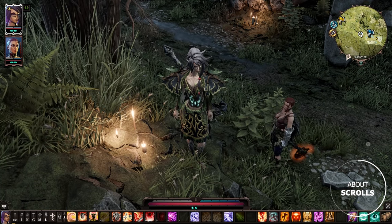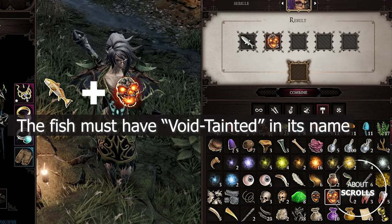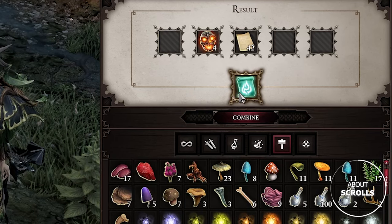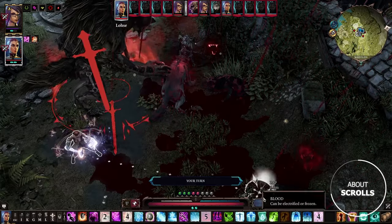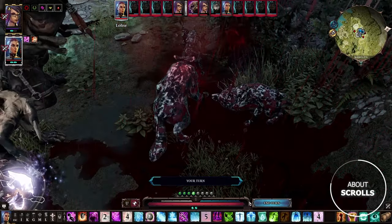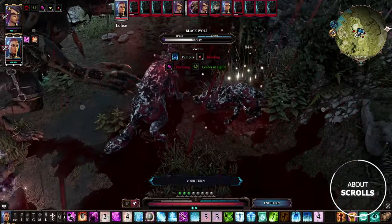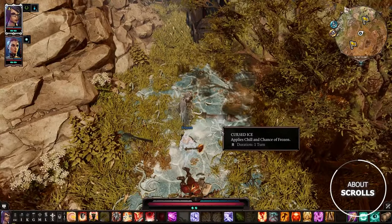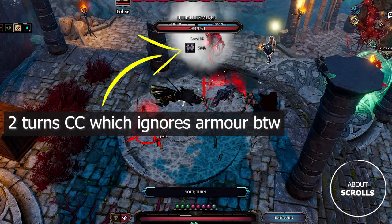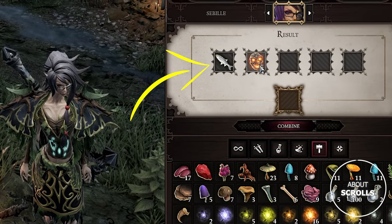There's also a pretty cool recipe worth attention. Combine any void-tainted fish, a high-quality or alien tormented soul, and a sheet of paper to create a cursed scroll. It has a lot of interesting interactions with surfaces and statuses. For example, if enemies are stripped of their physical armor and standing on blood, you can cast the scroll on the surface to cause mass decay, after which you can damage them with healing spells. You can also cast it on ice, fire, oil, spider webs, or even clouds. Keep in mind that void-tainted fish can be acquired only in Act 2.